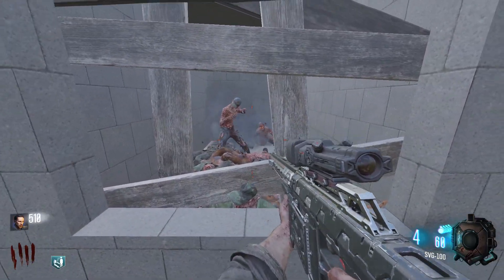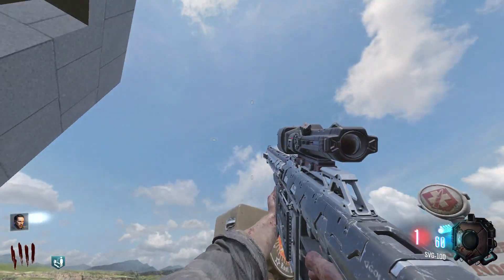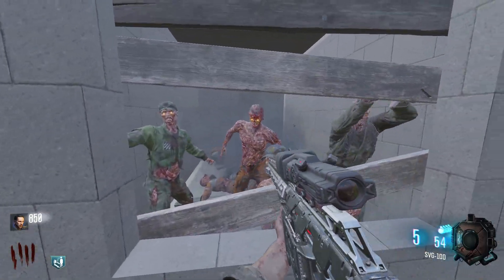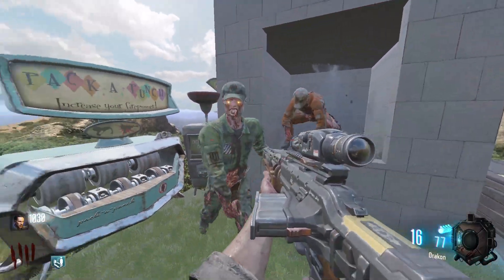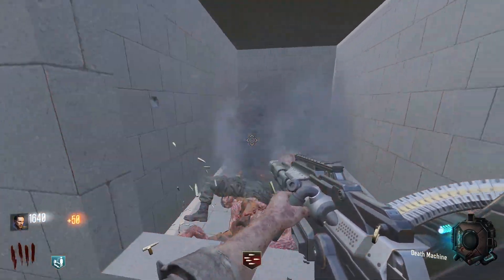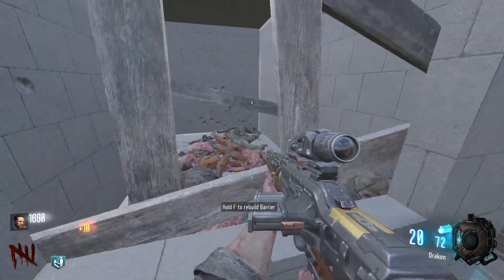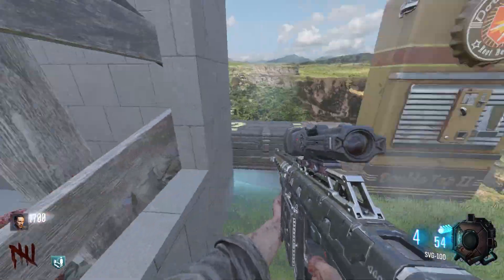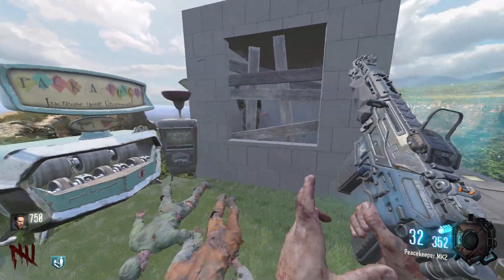I don't remember exactly — it's kind of like a bolt action but not exactly, because there's no bolt action on it, it's just automatic. This weapon isn't even that powerful as a sniper rifle. I'd rather just take the Locus. We get a Death Machine here. Basically, if you're gonna take a sniper rifle, take the Drakon.